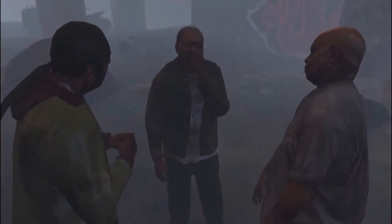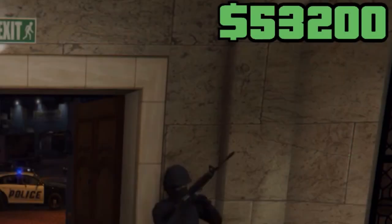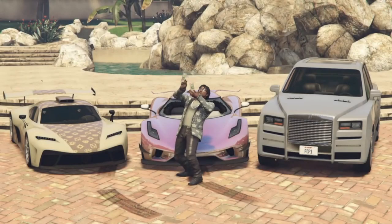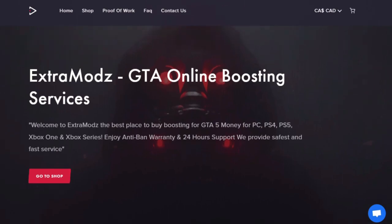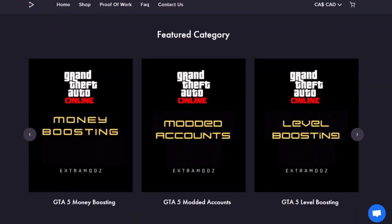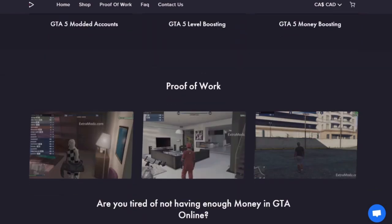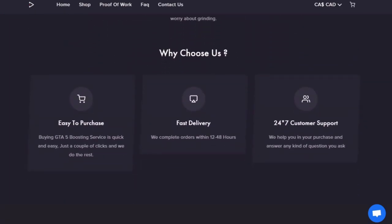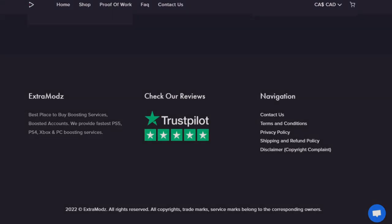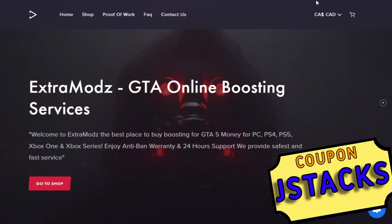Are you tired of being broke in GTA Online, having to do heists all day but still having less than 10 mil? If you want to avoid all of that, you need Extra Mods, where you can get money boosting, level boosting, and even modded accounts for all consoles and PC as well. It's not only easy to purchase, but they have 24/7 customer support and great reviews too. Check out Extra Mods in the description. Use coupon code JSTAX for 5% off.